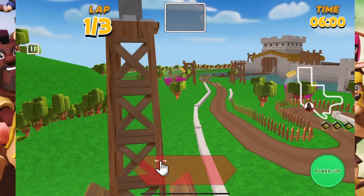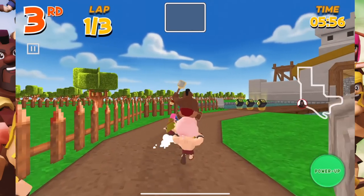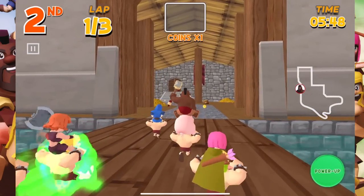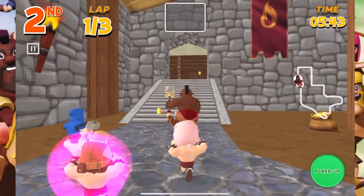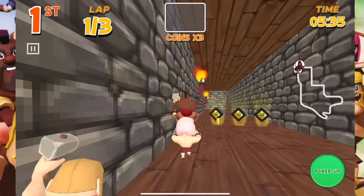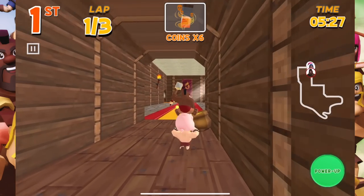You can select Valkyrie, PEKKA, Builder, Hog Rider, Archer, or Wizard — we of course went with a Hog Rider. Now the controls: it's not easy, let me just tell you that. You've got to spend some time getting used to them. It's just your finger on the screen guiding left or right, and if you go too far your little guy is going to skid. You can use that slide to your advantage around corners — just hold your finger down and continue to drag as long as you want to continue to turn.